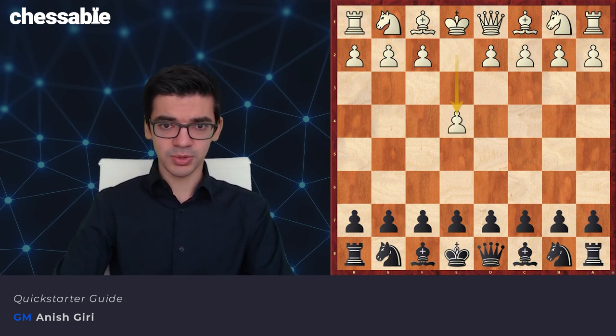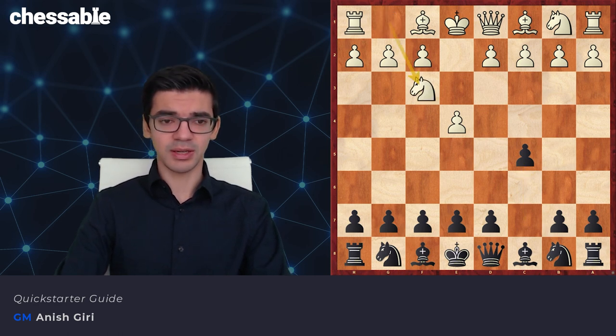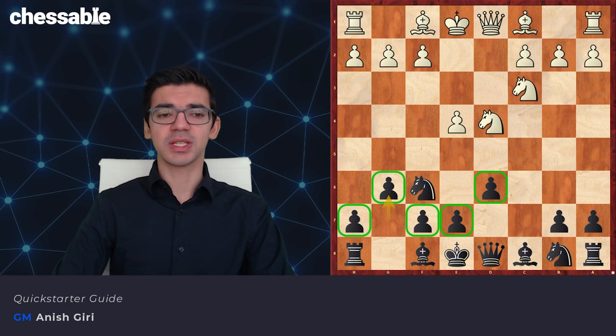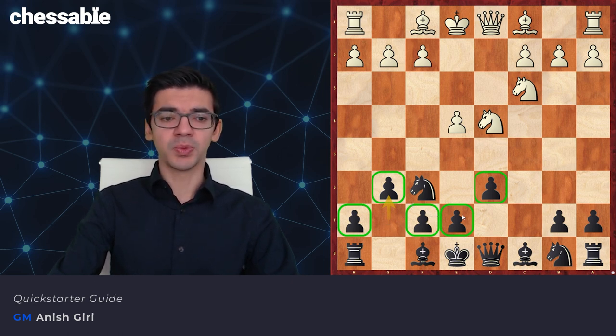The opening arrives after moves e4, c5 — the Sicilian. Let's look first at the main lines and then work our way backwards to the sidelines. The main line is Nf3, d6, d4, the open Sicilian, cxd4, Nxd4, Nf6, Nc3, and g6 — that's the move that defines the Dragon. In the Dragon, a big plus we have is our pawn structure is really, really sound, and we don't have any pawn weaknesses.